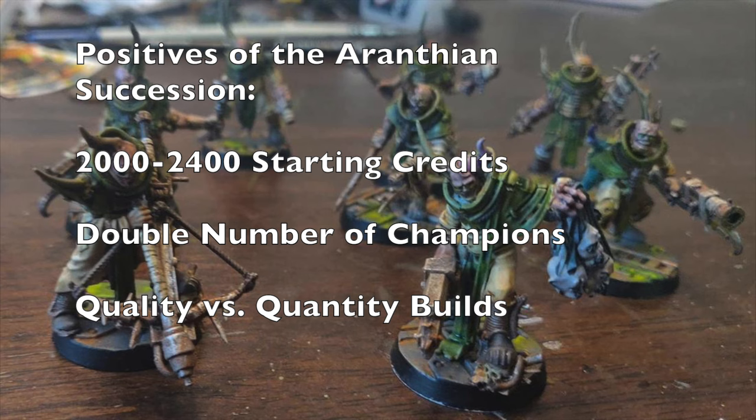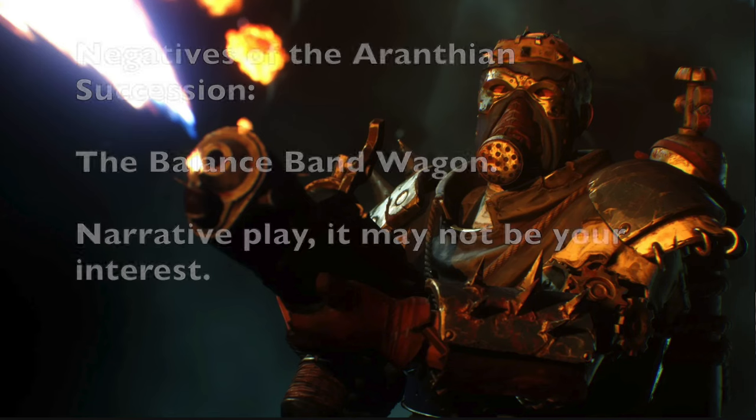A lot of new players see the increased champions and starting credits and think they need to double their fighter count, trying to get 20 to 25 miniatures. However, that's the wrong approach. Instead, go for quality over quantity — start with 10 to maybe 15 fighters and fully equip them with good weaponry, better armor, and war gear you wouldn't normally start with, like photo goggles and respirators. You could even get a really good brute, hanger-on, or exotic beasts. This creates a great variety of gang lists.